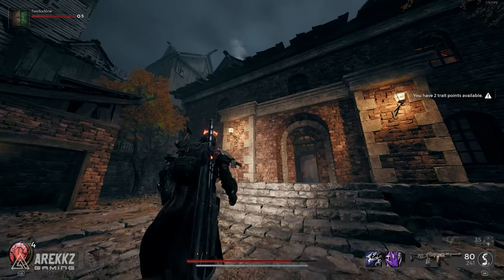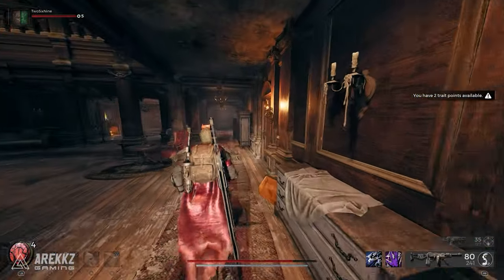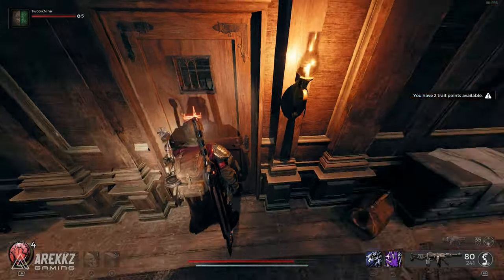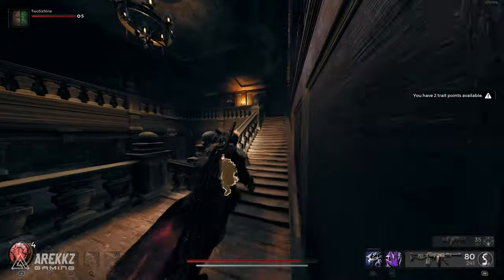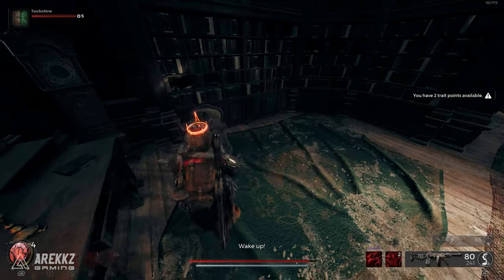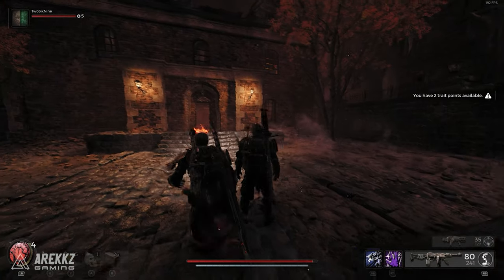Here you will find the manor, which is a big open house with a ground and first floor, and there are a bunch of doors around the place that will be locked. What you need to do is go upstairs in the manor and go near the guy on a chair — he will then grab you and tell you to wake up. From here you'll be teleported to an alternate version of the manor and now you can start the event to get the item.